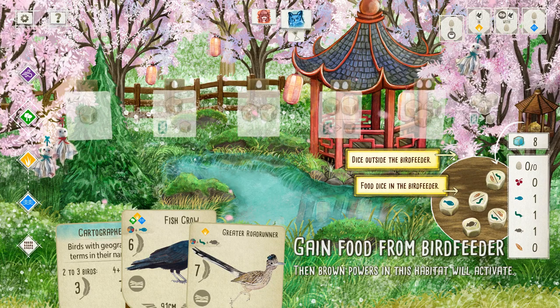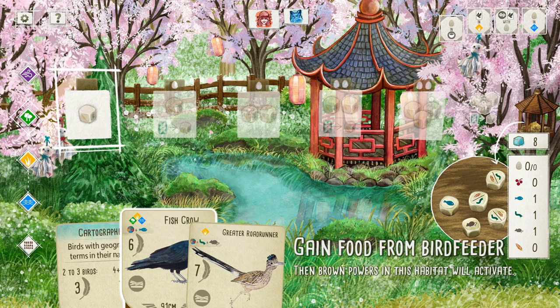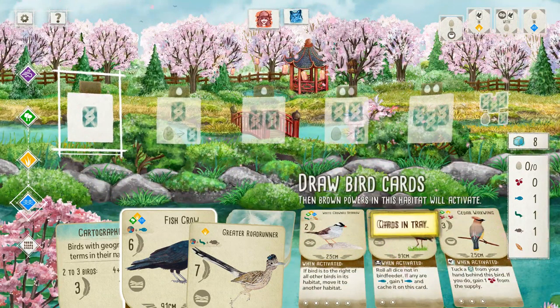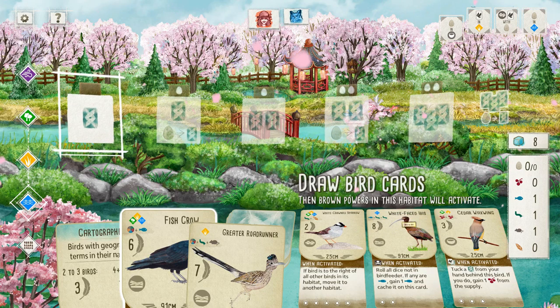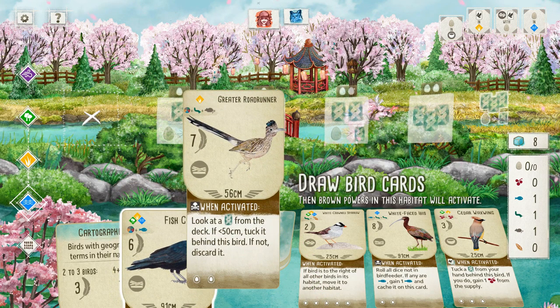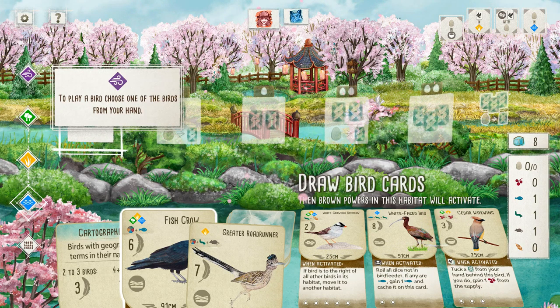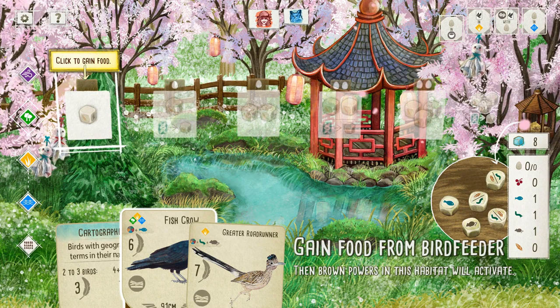Now they get to start up their turn. Now I've chosen to keep a bird. So for my first move, let's see what birds we have available down here. We have a Cedar Waxwing — tuck a bird from your hand under this bird, if you do get one berry from the supply. I'm not sure if I want to play a bird or gain food.